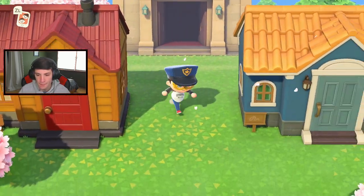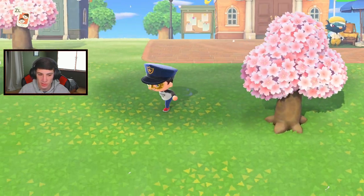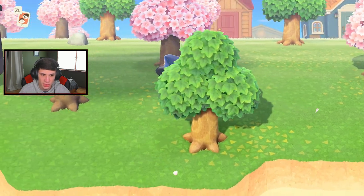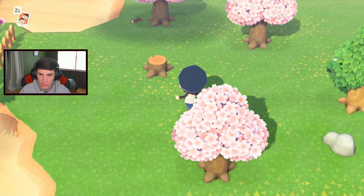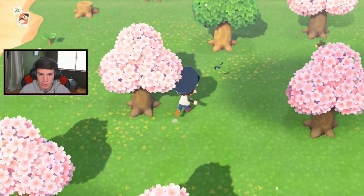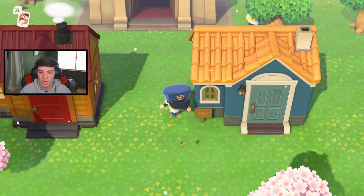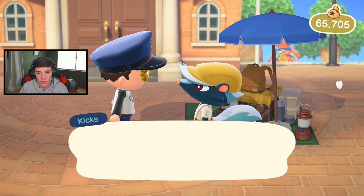Let's go talk to Kicks while we're here, but first let me check the stumps. I should have three stumps over here where jewel beetles spawn. Nope, no jewel beetle. There should be one more stump - nothing, not even one of those doodoo bugs. Alright Kicks, what's good my dude - I saw you on the island!